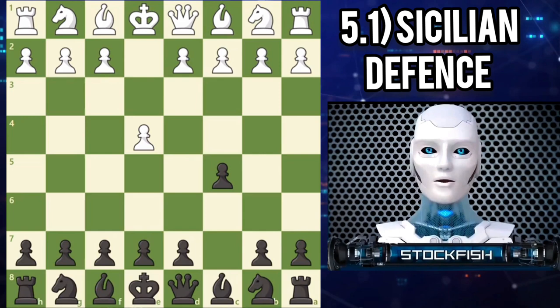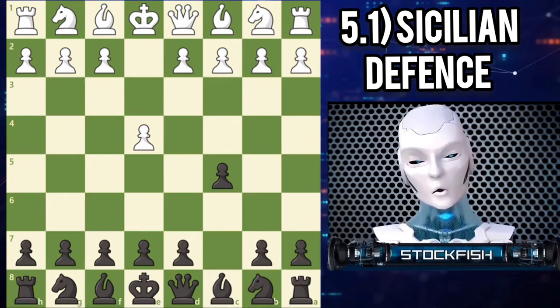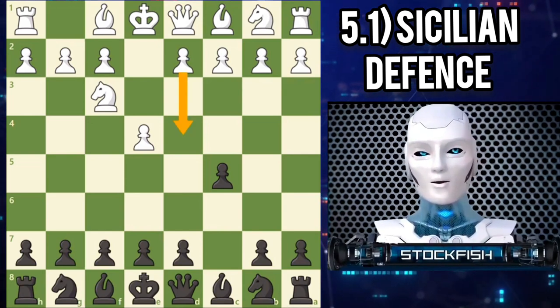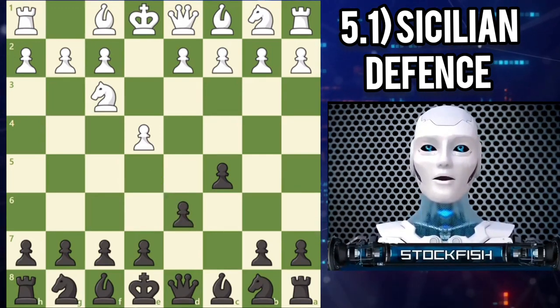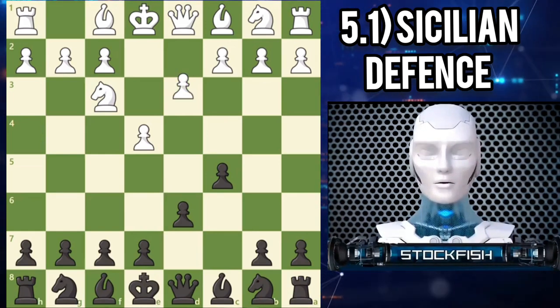When grandmasters want to play for a win, many choose a sharp Sicilian defense. White continues with knight F3, developing a piece and preparing the central pawn thrust D4. Black responds with D6, controlling the E5 square and opening up the light-squared bishop. White's most direct and popular choice is D4.